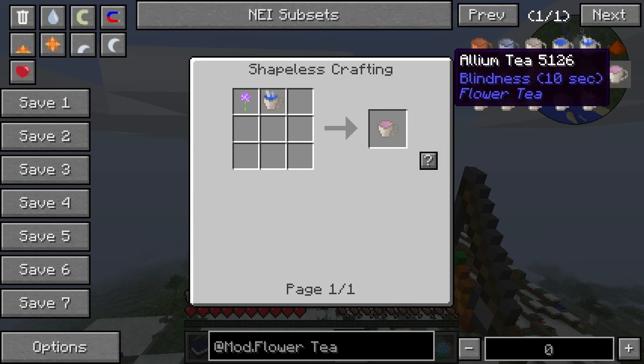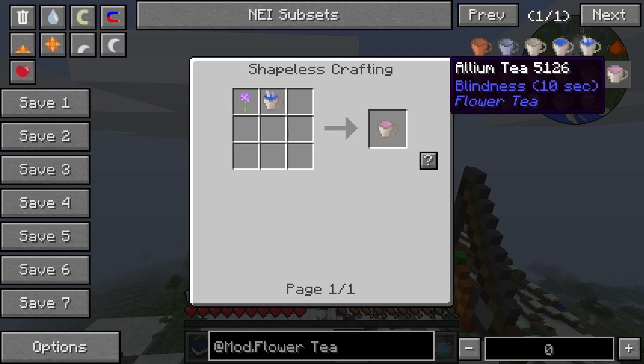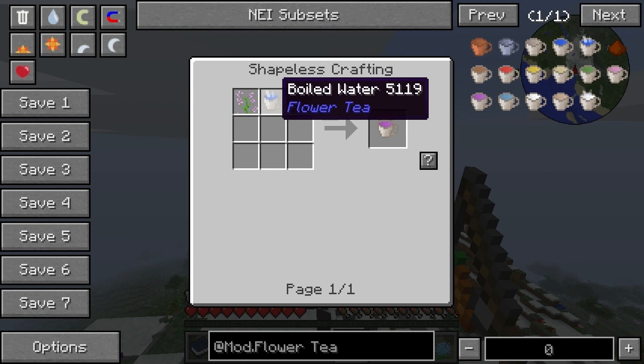I wonder how that could possibly be a benefit, or how nausea could be a benefit. I suppose if an enemy couldn't attack you when you were suffering or had a negative status effect, then it possibly could be beneficial. That's the only situation I could imagine that being useful.